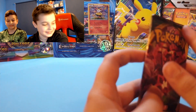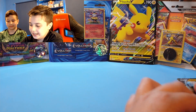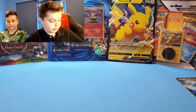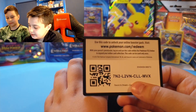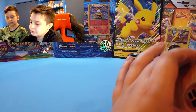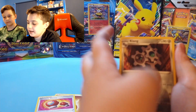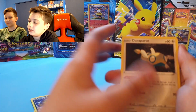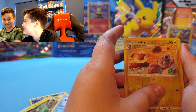On to our Darkness Ablaze pack — can we pull that Charizard VMAX? Hoping so, but we'll see. What do you think we'll get — hollow, V, non-hollow? I think we're gonna get the Charizard. Well, we're about to find out. Oh — a Hydreigon non-hollow.